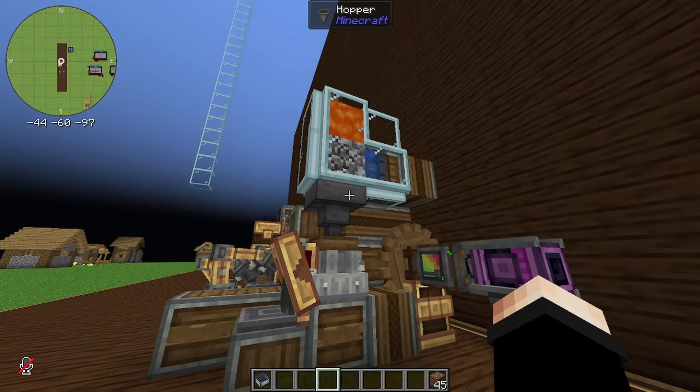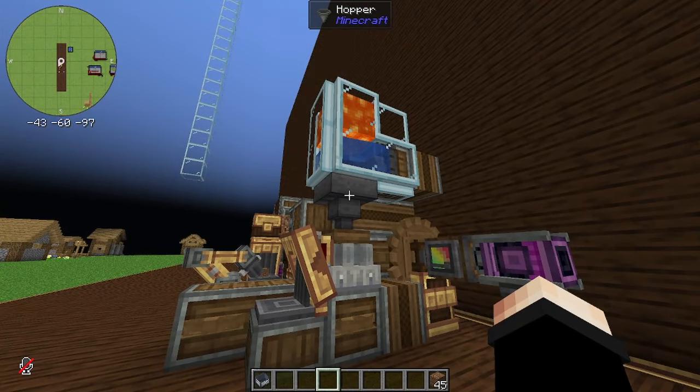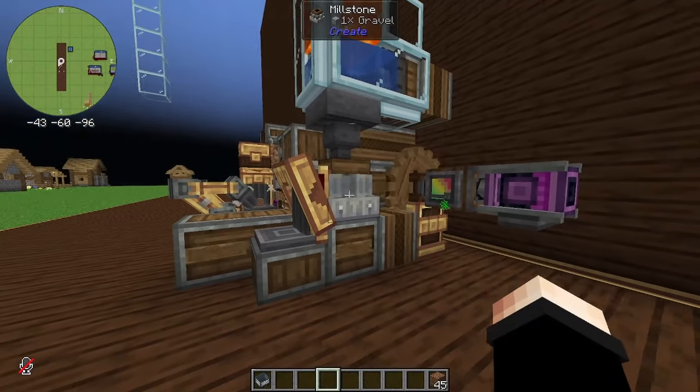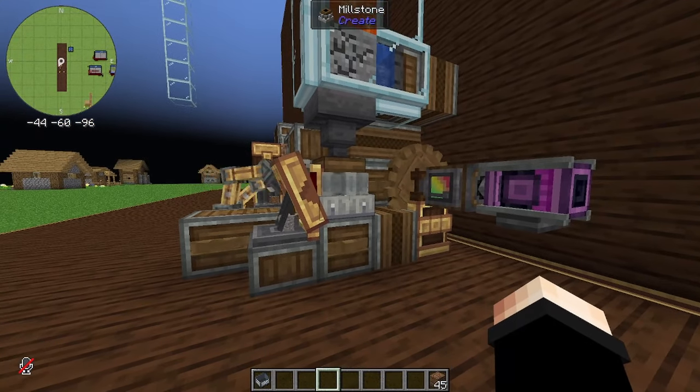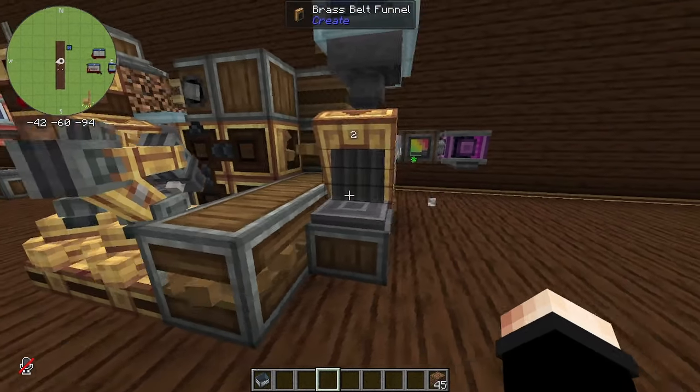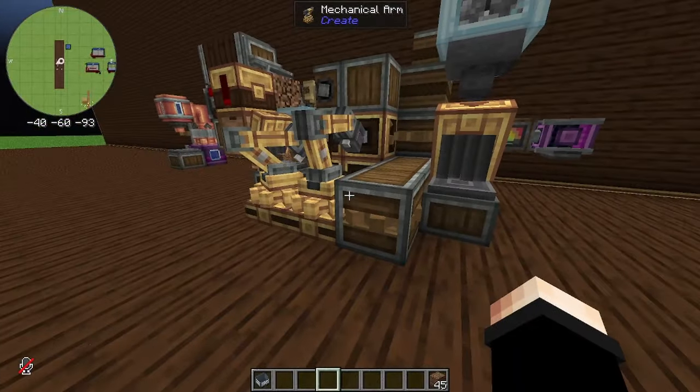So how does my farm work? First, I have a pretty simple cobblestone generator right here, using a hopper to collect anything that's dropped in that block and then send the items into the millstone. The millstone then grinds the cobblestone into gravel.